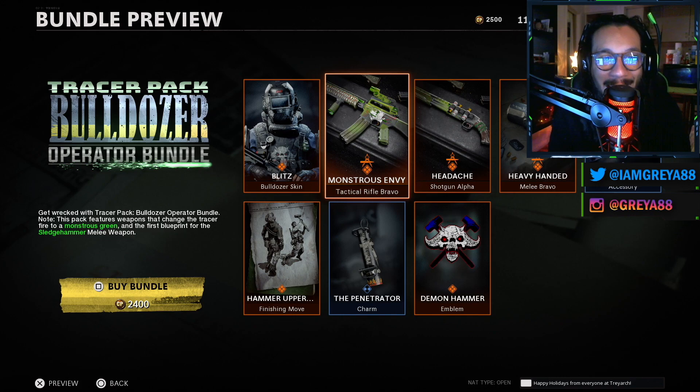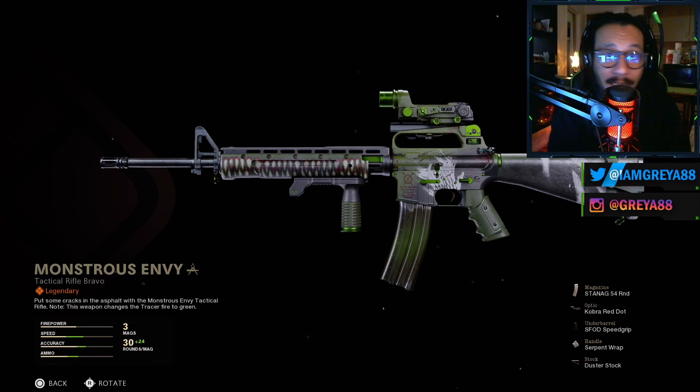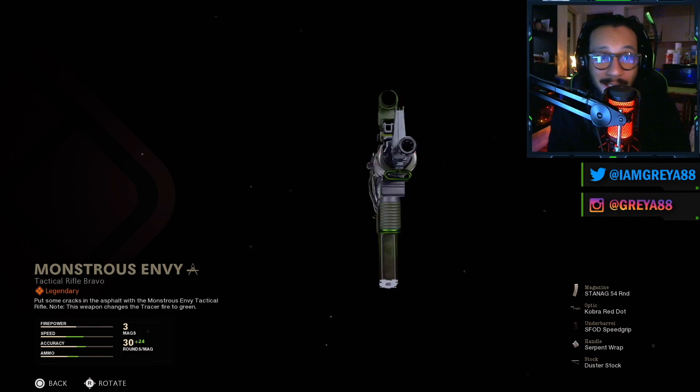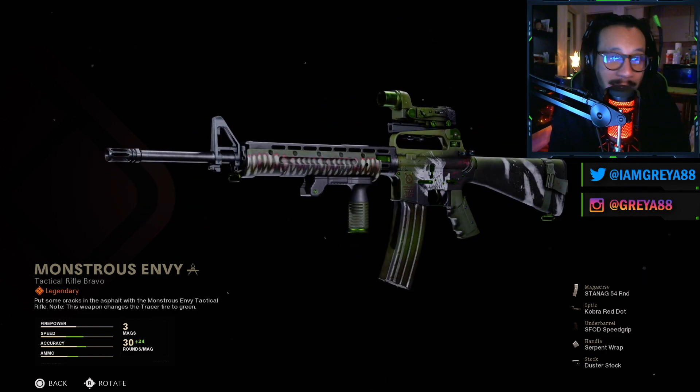Next up we have the Monstrous Envy, which is a tactical rifle blueprint for the M16. This thing looks awesome. You guys know I'm a big fan of green — look at this blueprint, look at the way it looks. Very cool, I can't wait to bring this out into the field.